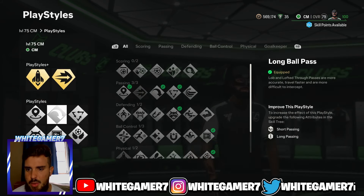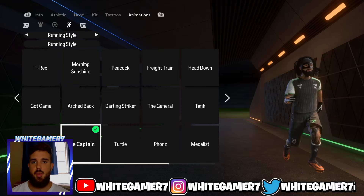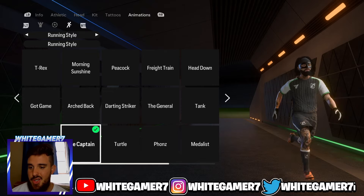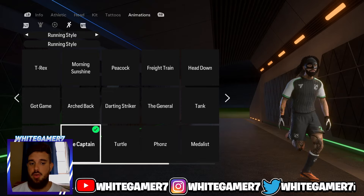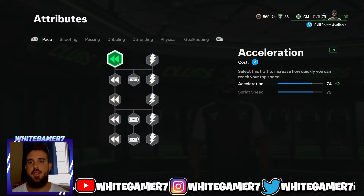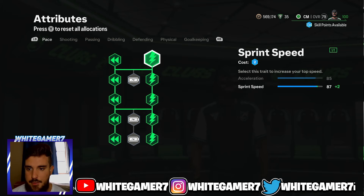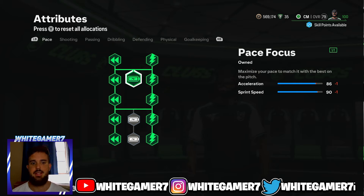Those are the playstyles and playstyle plus for level 75. For the running style I recommend the Captain. For the skill tree at level 75, you're going to have 123 skill points. Get your Acceleration filled out, get your Sprint Speed filled out, then get the Pace Focus. This gives you 86 acceleration and 90 sprint speed — you definitely want pace at CM so your opponents don't just bypass you.